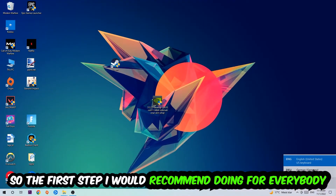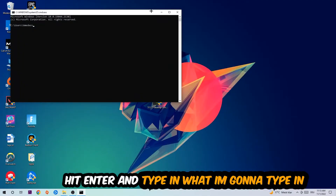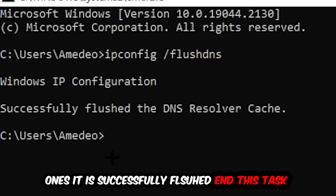The first step I recommend for everybody is to hit your Windows key and R key. A run dialog will pop up — type in CMD and hit OK or Enter. Now type in: ipconfig /flushdns and hit Enter. Once it is successfully flushed, you can close this window.